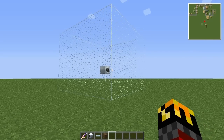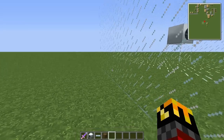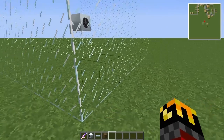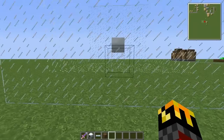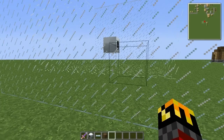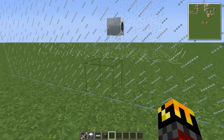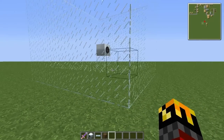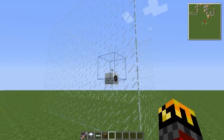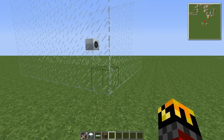It runs on a 9x9x7 area — 9 blocks going this way, 9 blocks going that way, and 7 blocks going that way. It works best with 2 blocks open beneath it, except for the cabling, which is recommended to go directly underneath it, down 2 blocks, and then over to where it needs to go. There should be an extra 4 blocks of empty space above it. So 9x9x7, with the windmill sitting on level 3, can get you the most power out of one windmill.